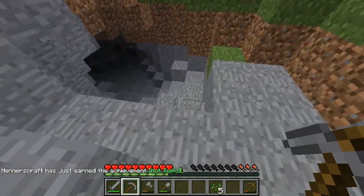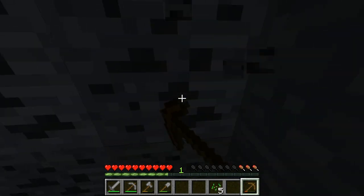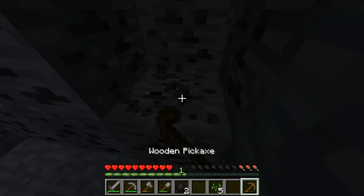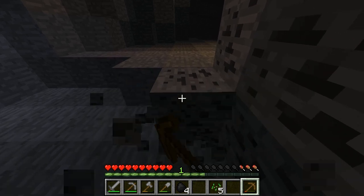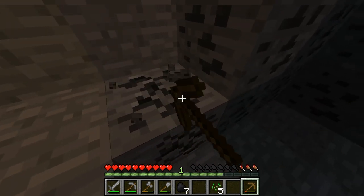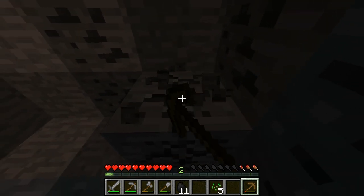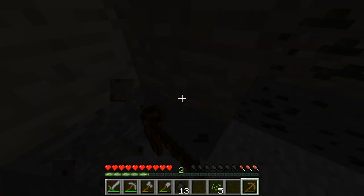I'm gonna collect some cobblestone. There's quite a nice cave here — I can just go down here. I'm using my wooden pickaxe at the moment. I actually use hotkeys — it's so much easier. I never really use my scroll wheel because on a laptop I've never got that used to it. My mouse is a standard shape — it is a gaming mouse but a normal shape, not like an ergonomic gaming shape.